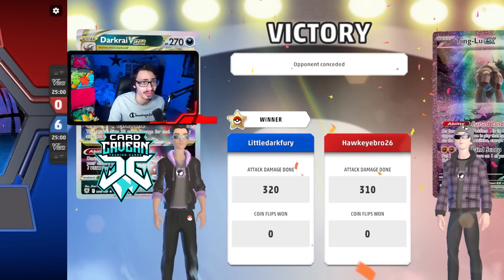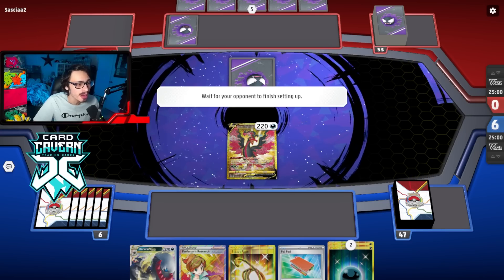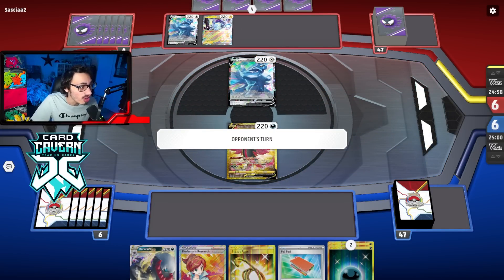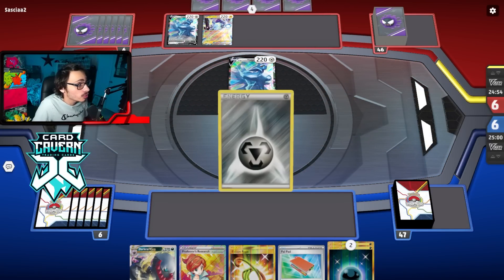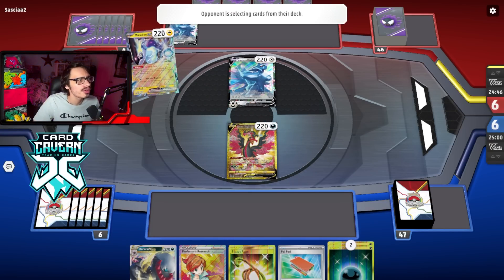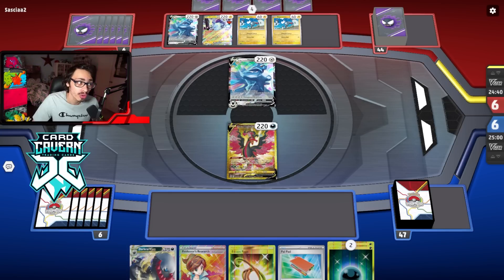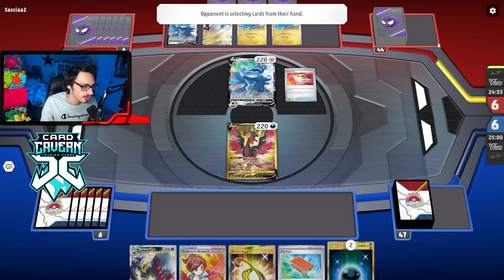We're going second in this game three matchup, having lost the coin flip. Our start is not too bad, so it might actually be better going second — if we were going first, we would not have been able to have an explosive turn one. Playing against Dialga V-Star might actually be a tough matchup, especially going second. As long as my opponent doesn't have Rodom in the deck, it's okay. Going second here is not great, but our best topdeck is probably a Ball card.